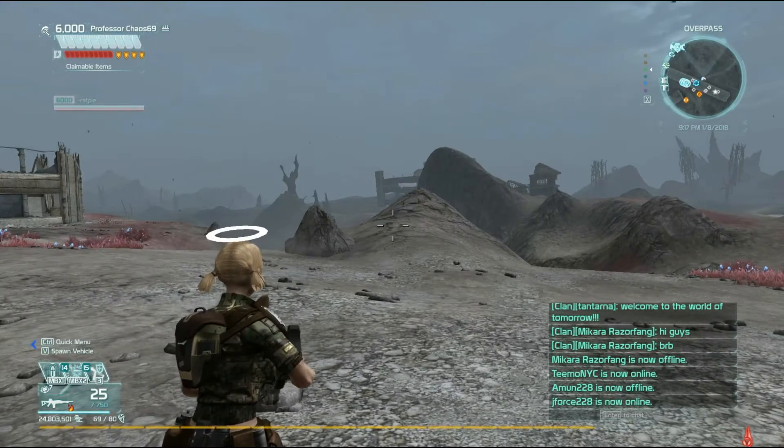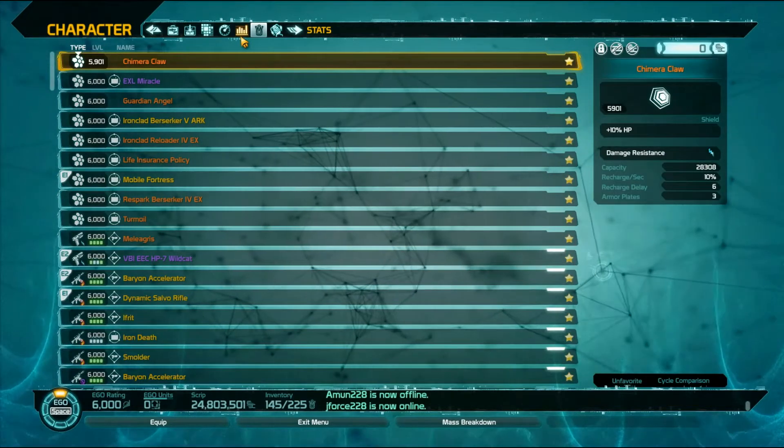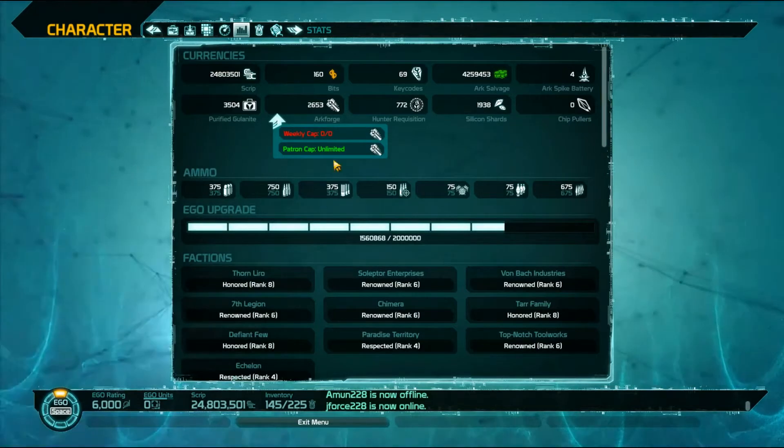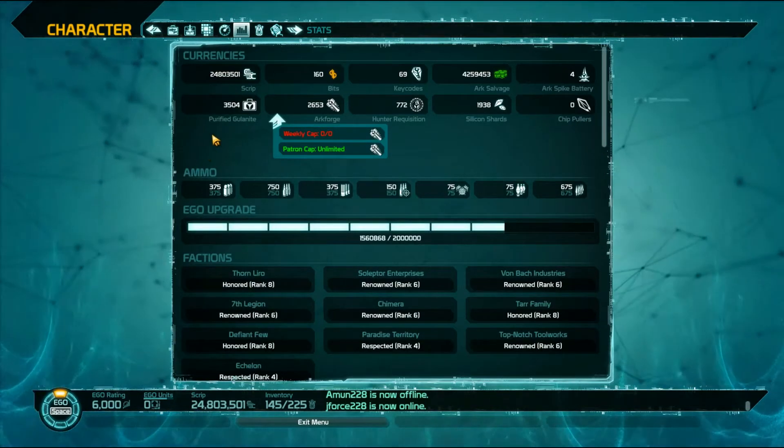This video is going to be about PG, or Purified Ghoulanite. If you hit your I key for inventory and go to the bar graph-like tab for stats, you will see various currencies, including Purified Ghoulanite.